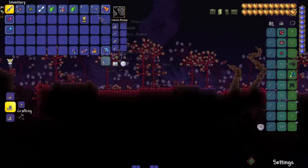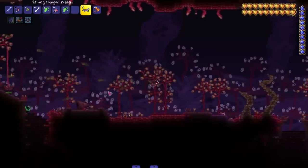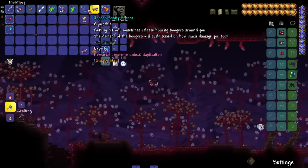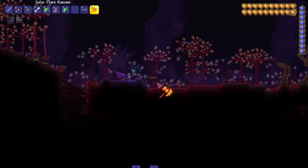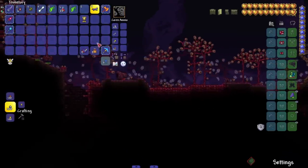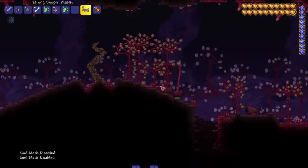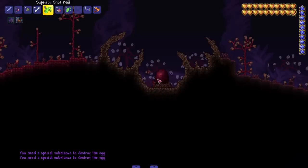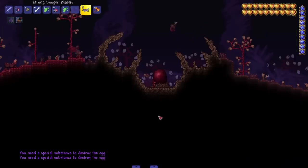Nice, strong booger blaster — that boy got the booger blaster! Then we got the jagged snotty schnoz — getting hit will sometimes release homing boogers around you, and the damage of the boogers is scaled based on how much damage you took. What does this look like? They should put like a fake nose over your character. Hit me — damn, they hurt! You need a special substance? Snot — no, that's not it.